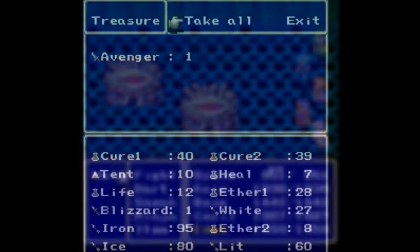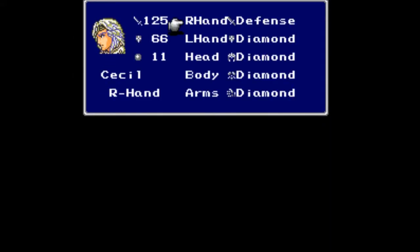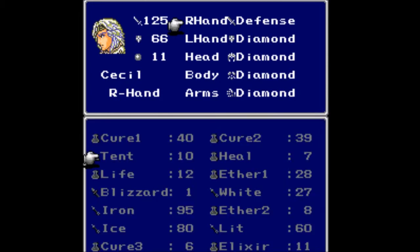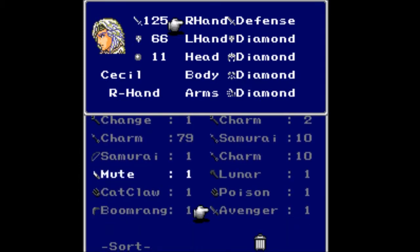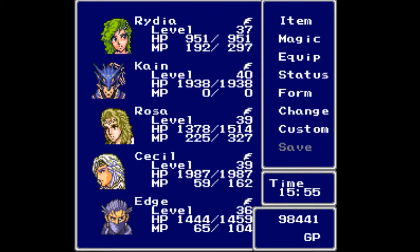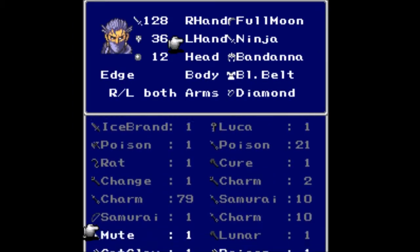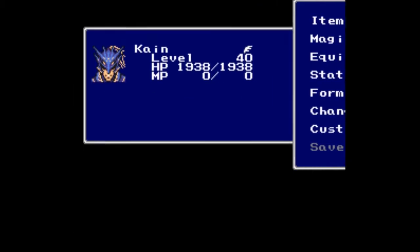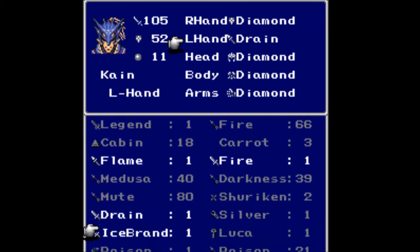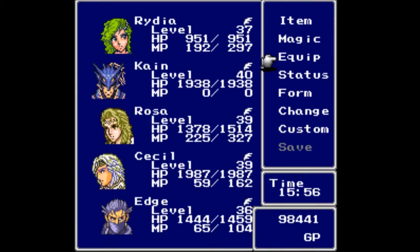Let's grab this other treasure chest — more monsters, seeing a theme here. For that fight we get the Avenger's Sword. Let's see if we can equip it on Cecil — he's on the Defense Sword at 125 attack. Cecil can't equip it. Must be for Edge — but from the Ninja Sword giving 128 with the Full Moon, he can't equip it either. Kain? He's still on the Drain Sword — nobody can use the Avenger's Sword apparently. Too bad.